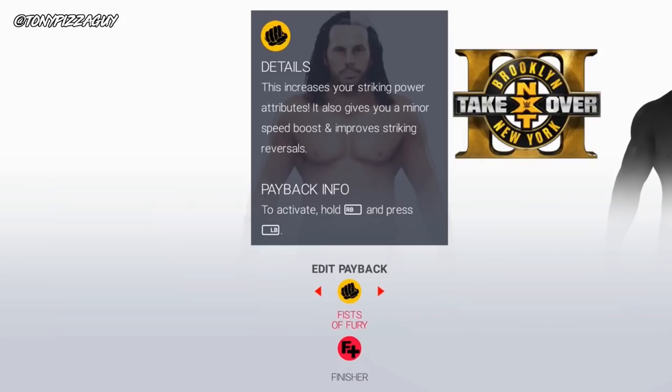Fists of fury increases your striking power abilities, gives you a minor speed boost, and improves your striking reversal. Hold R1 and press L1 to use.